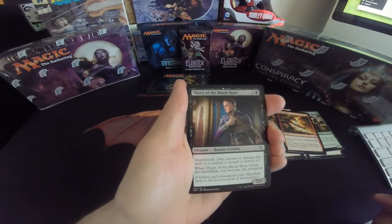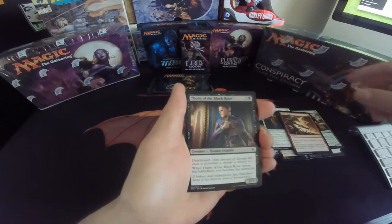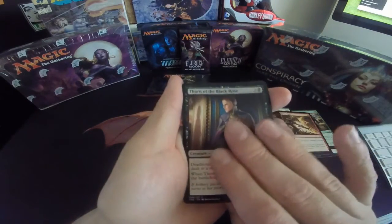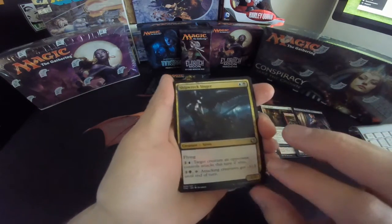Flame Slash might be good for a burn deck — deals four damage to a target creature, maybe as a sideboard card. Also Thorn of the Black Rose.